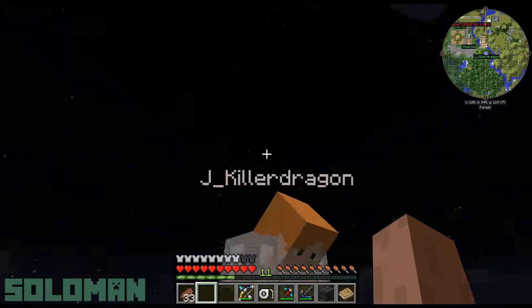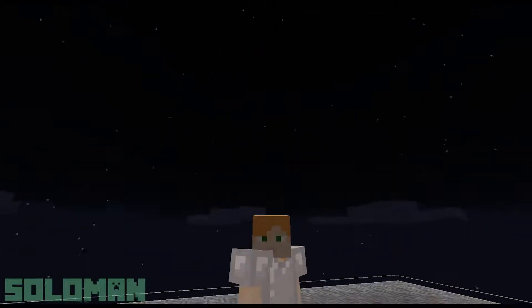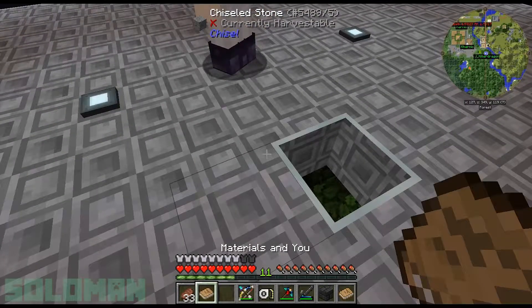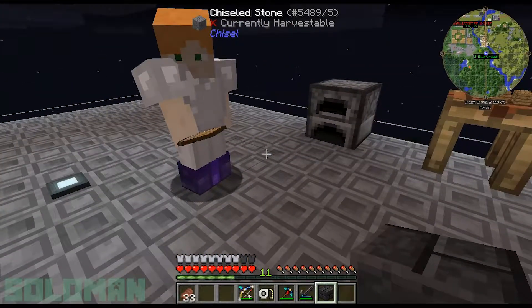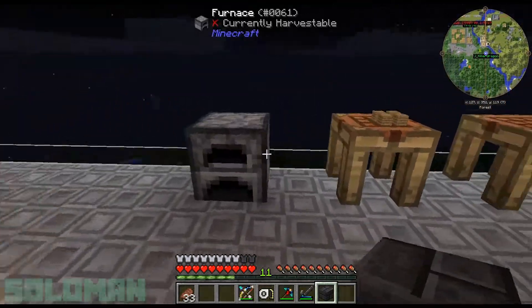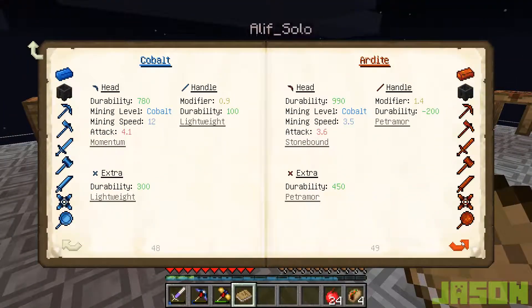This is Tinker's Construct, and we're going to show you — this guy who's jumping up and down is gonna show you how to build a smeltery. So the first thing you need to make is— Jason, can you just go down the line over here? You can show us how to do it. Boom! Boom! Boom! And this is what you do. Well, so the first thing you need for—